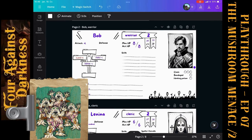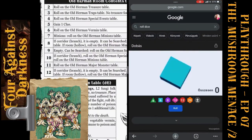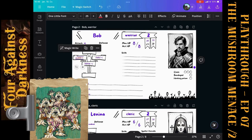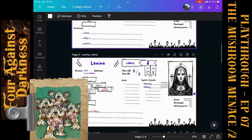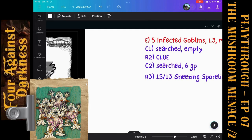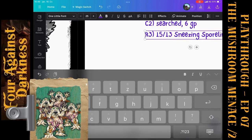Let's see Bob with the magic sword. He rolls four. Plus one for the magic sword, plus two for the level — that's four, five, six, seven. Seven means three Sporelings down. Now they are just 10.